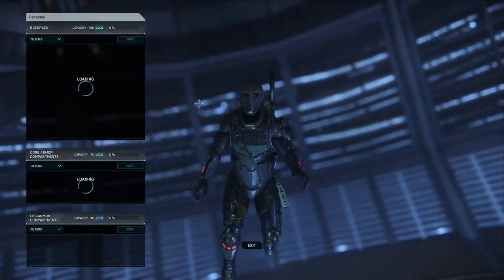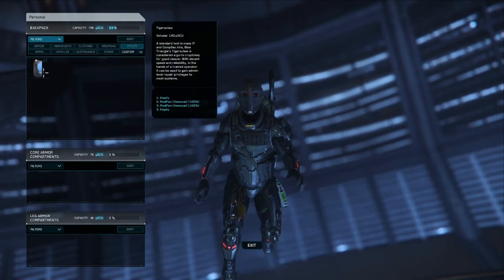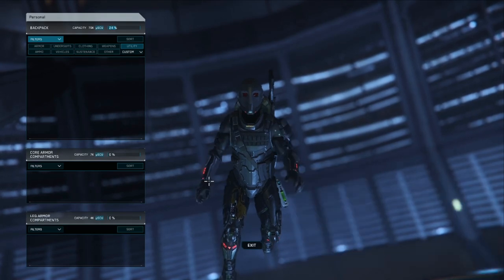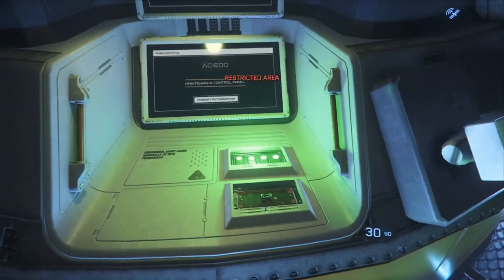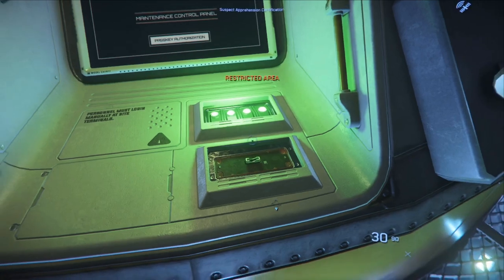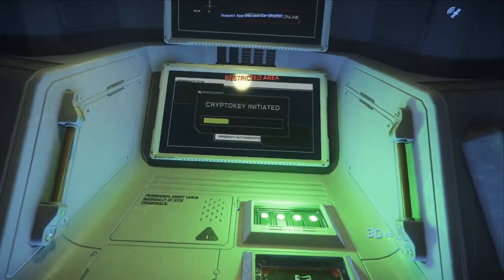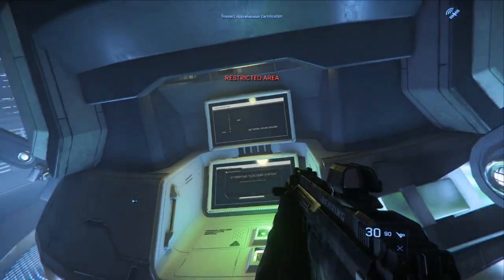Put your gun away and open up your menu. You're going to get your tiger claw and put it in your hand. This is the best way to do it — it works every time for me. Any other way I've tried, it does not work. Insert. It's going to start doing its thing, and now it's going to access.